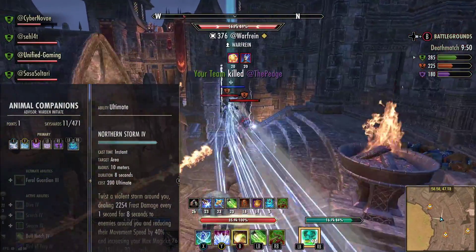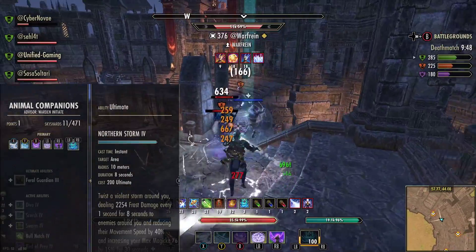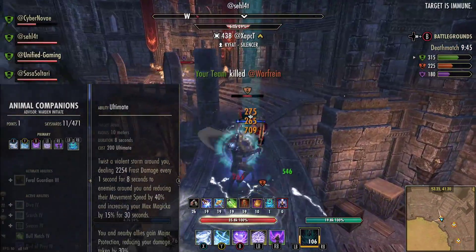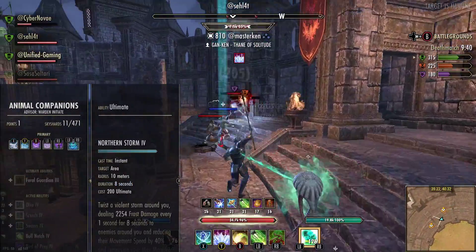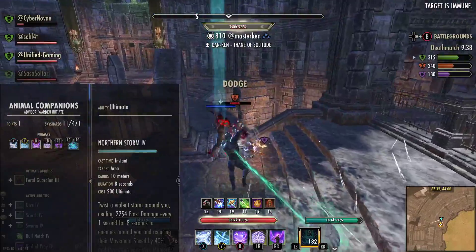We then use Northern Storm. This is the better ult in my opinion — it's damage, it's a snare, and it's major protection. With Shimmering Shield and being a Nord, we can pop this really, really quick.